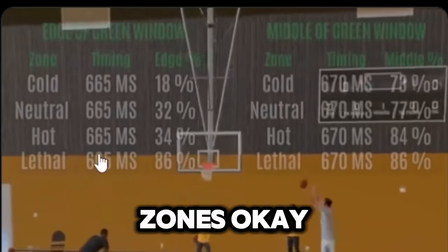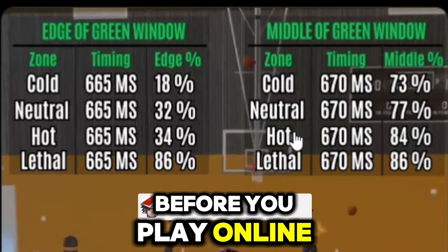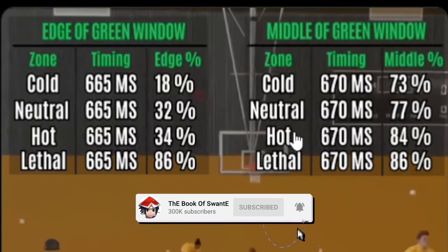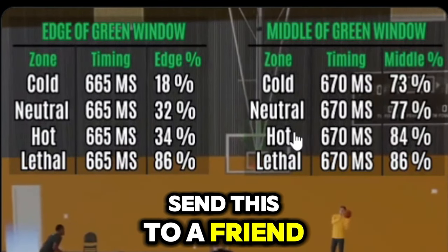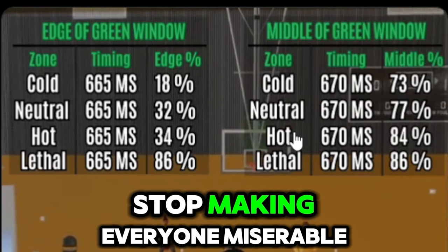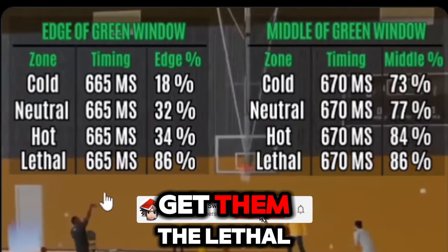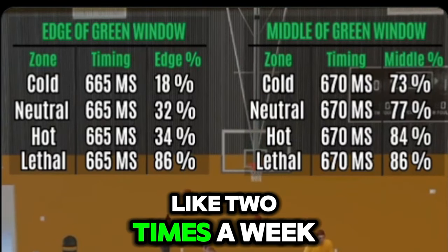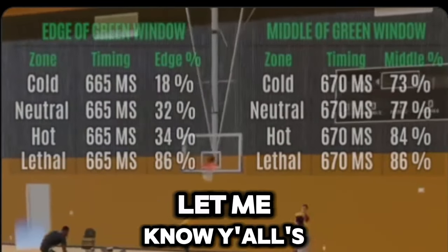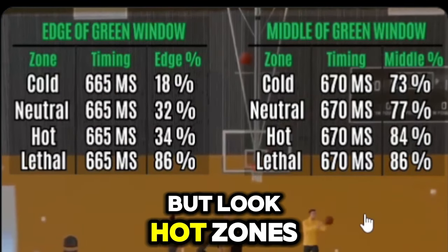Get your lethal hot zones. 2K Lab did a test - you have to at least get your hot spots before you play online. It will be way easier to shoot on every build. Get your hot spots, send this to a friend, tell them to get their hot spots - stop making everyone miserable because you're too lazy to do it. The lethal purple hot zones require you to do the Art of Shooting drill, which is open about two times a week - clarify down below. Also let me know your favorite jump shots in the comments.